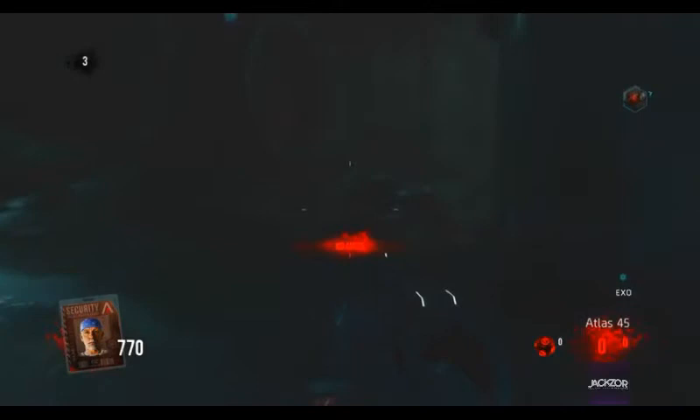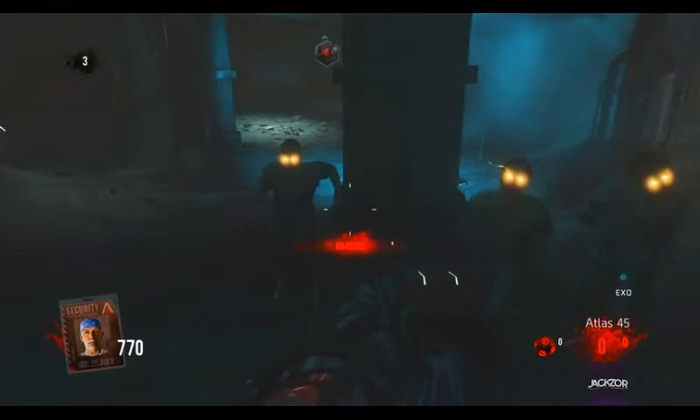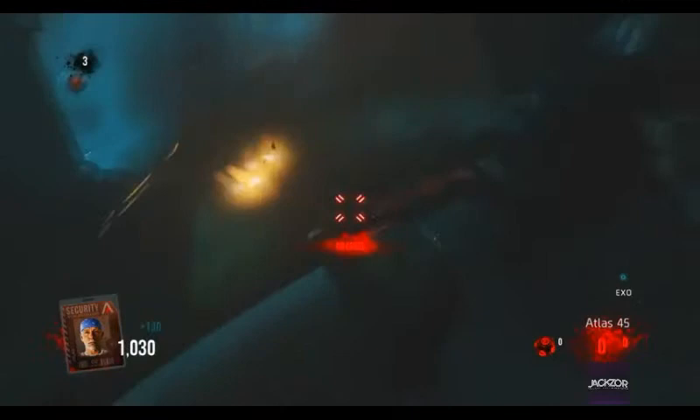Hey guys, welcome to a brand new Exo-Zombies pileup glitch working on the map. What you want to do is come over to this location and simply align yourself where I do. If you get this wrong you will get hit a couple of times, but the pileup glitch will still work. This glitch was found by Minus — make sure you check him out in the description down below. He posts Call of Duty content like myself.